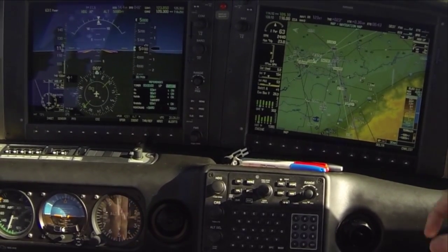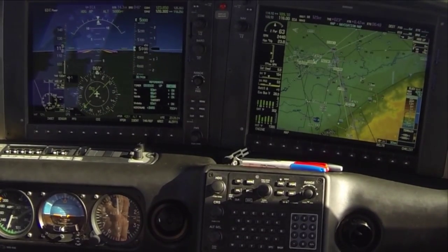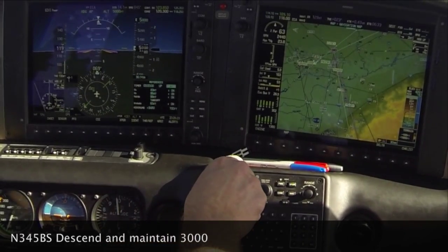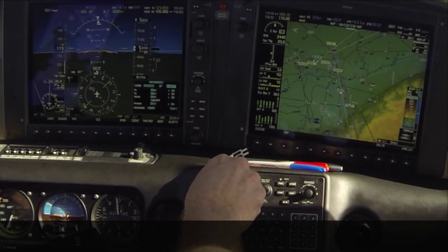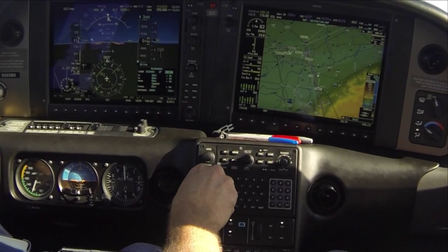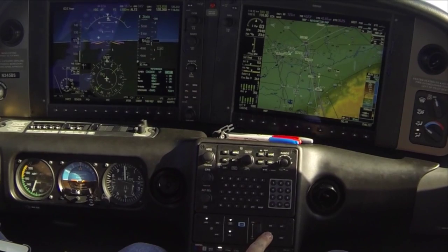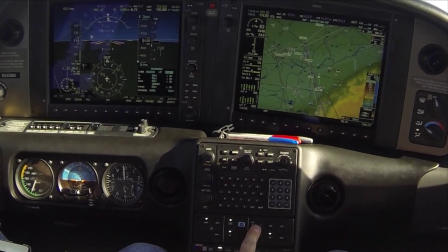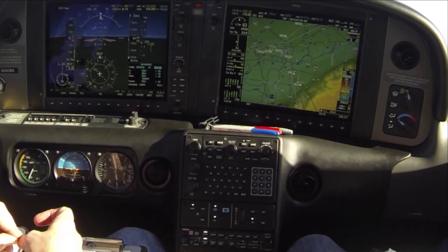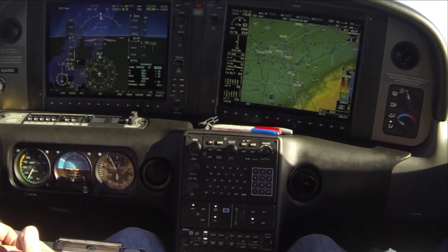We're going to look for it to identify, but since we're still quite a ways abeam SIMMS, it's probably not going to identify yet. N345 BRS, descend and maintain 3000. Descent and maintain 3000, 5 BRS. That descent is a trigger to start our descent checklist, but we'll finish our STIC and get our approach set up first, and then we'll come back to our descent checklist.